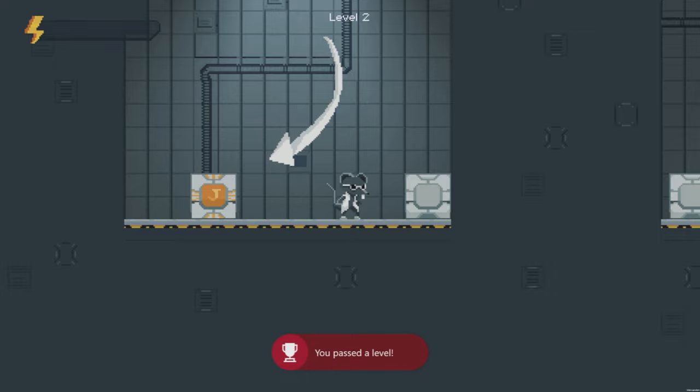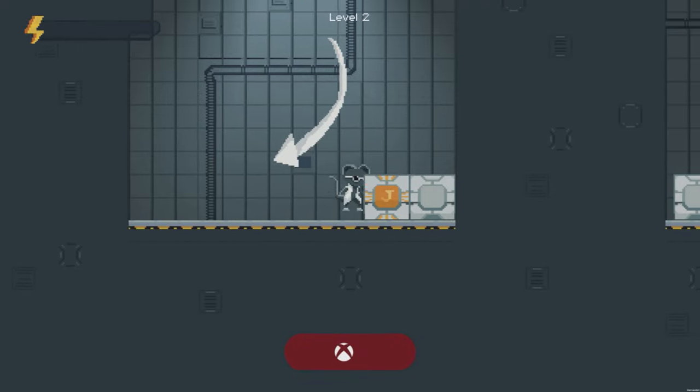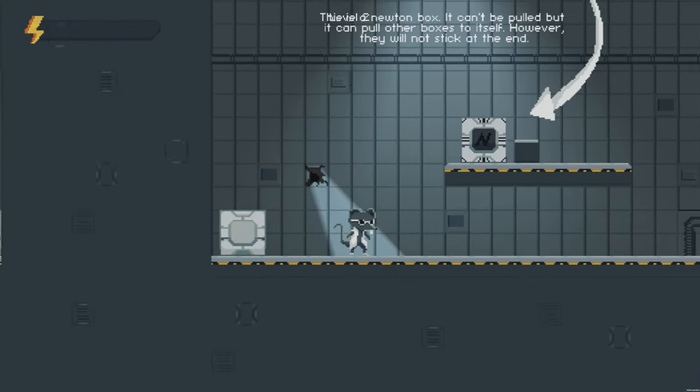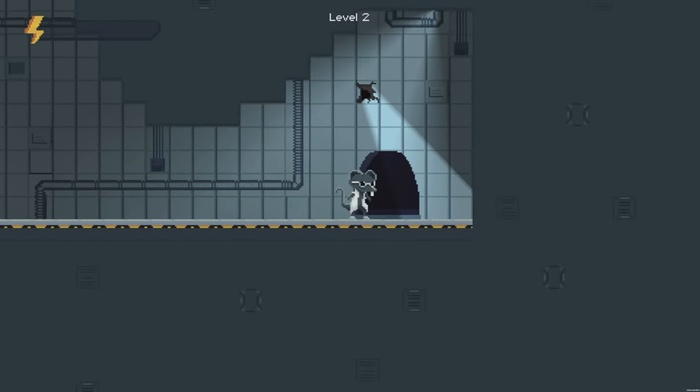Now that we're on level two, what we want to do here is push this jump block to the right hand side. Just stand on top of it and jump to give you an increased jump height and then, nice and simple, we're just going to move to the right hand side of the screen and exit the level.